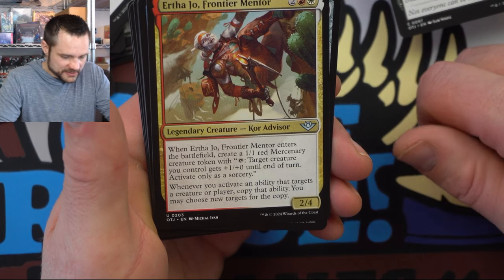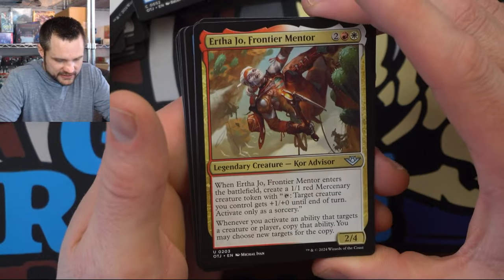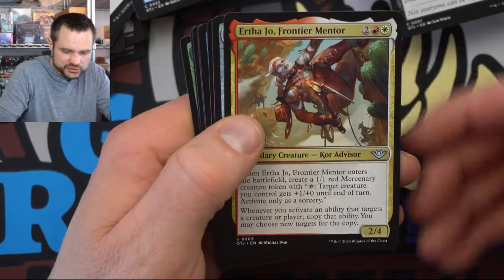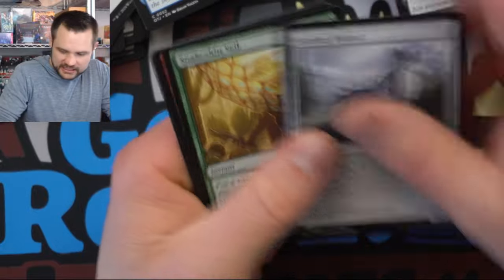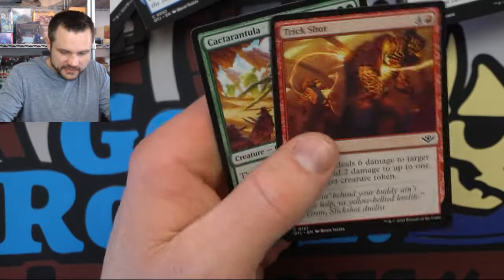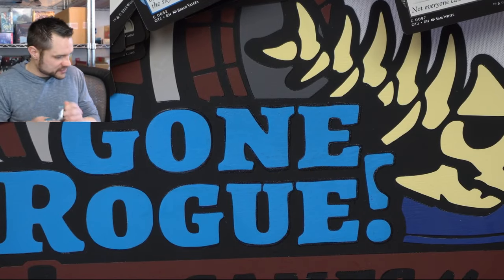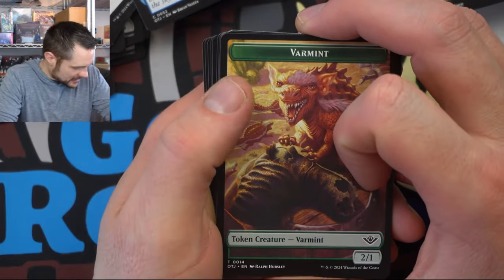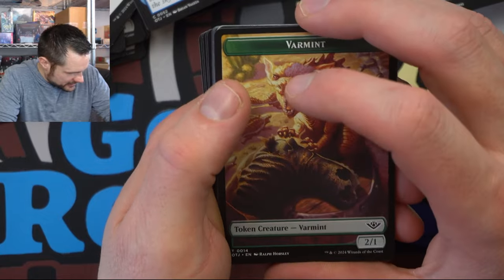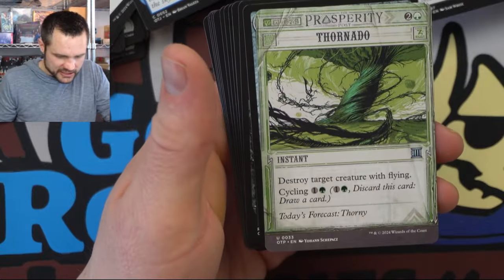We have Eartha — creates a mercenary, works with the token-generating thing. Whenever you activate an ability that targets a creature or player, copy that ability and you may choose new targets. Wow — oh boy. That's going to make me so heartbroken by not being able to play all of these commander decks. Again, all of them seem to be pretty fun. What I like about this set too is it seems like most of these make bad cards good — like duplicating targets of things. There's lots of activations in here from a lot of these cards that I can see actually working well. The Tornado.